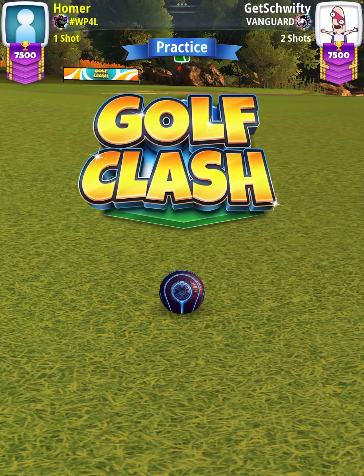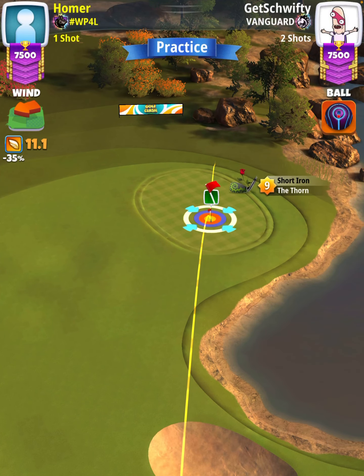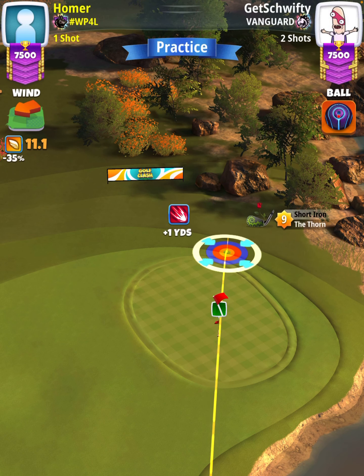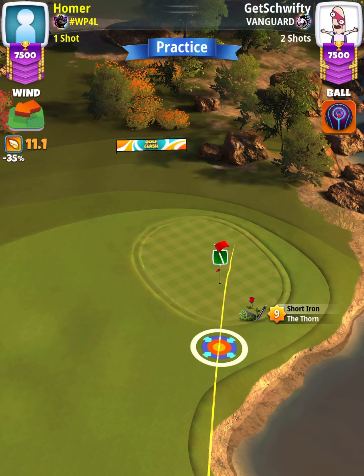For our approach shot, we're going to use a thorn. First thing that we want to do is determine our distance from the hole by performing a rough check. We're going to have our ball guide going straight through the cup as best we can until our bullseye is touching the rough. You can see we're just at the top of plus 0 yards.